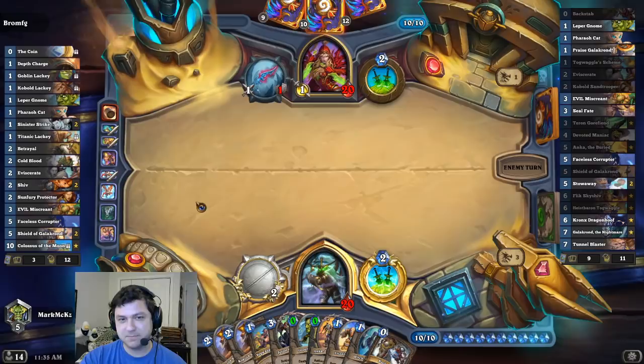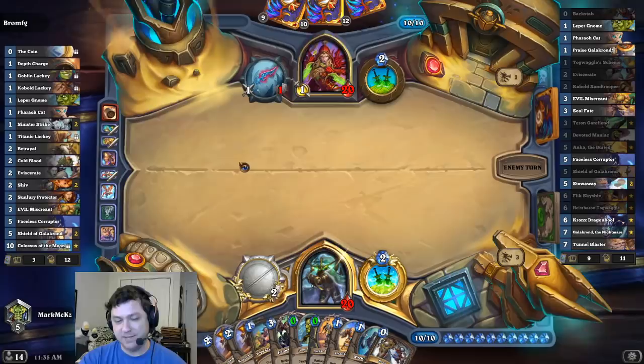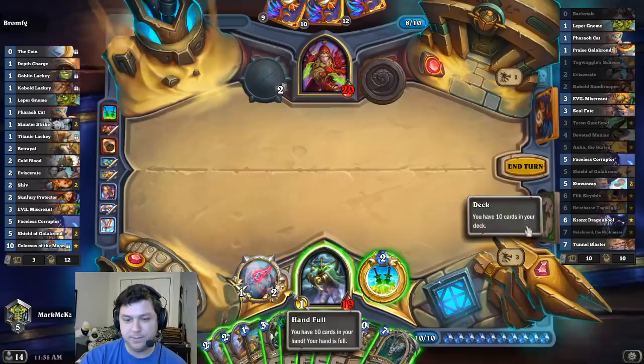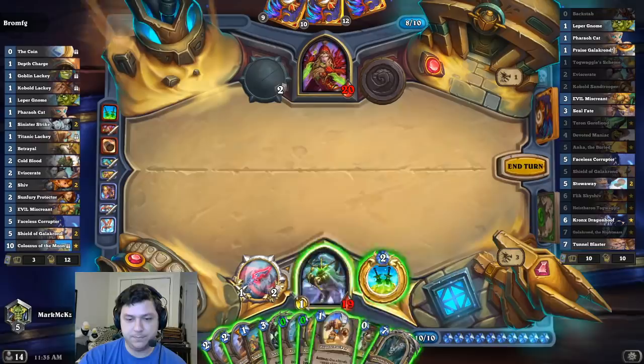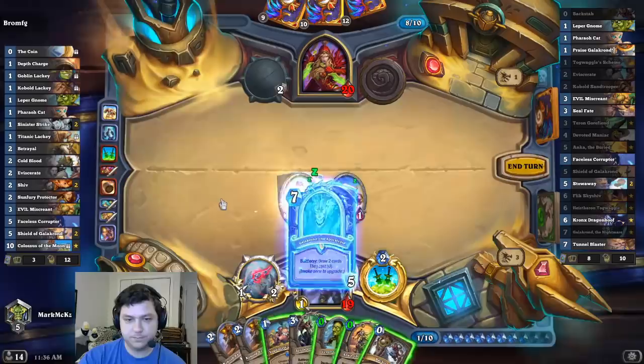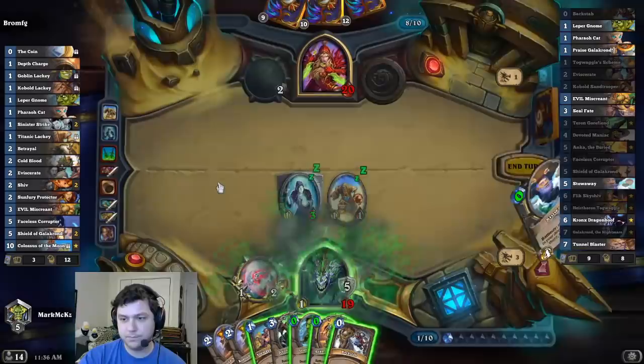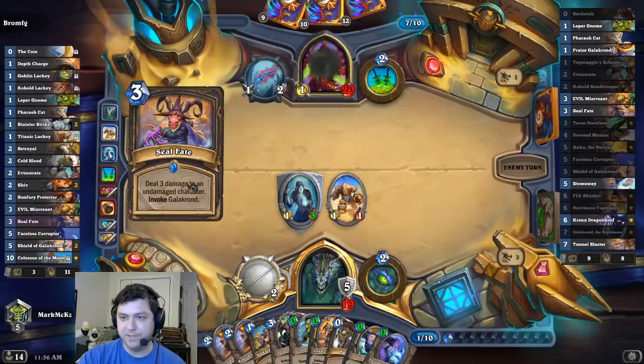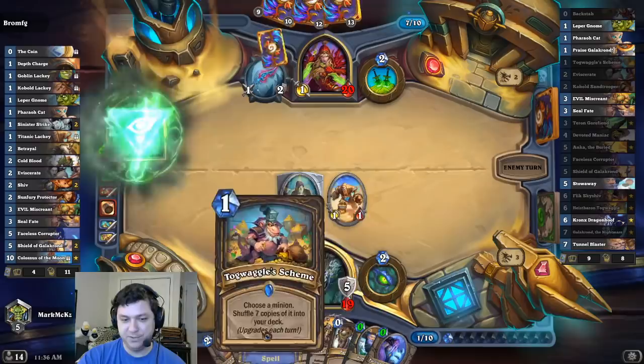We don't have to have Stowaway if we shuffle a lot - I mean Stowaway would help, but Stowaway would make it faster for sure. It only draws two, that's fine. Don't really have any card draw left besides random spell lackeys. I mean I guess I could shuffle now and just start Stowaway - I could, but my scheme's not that big.